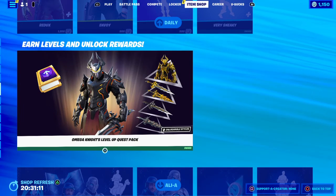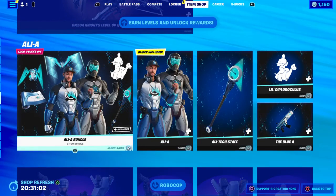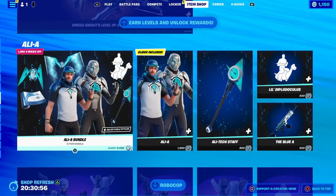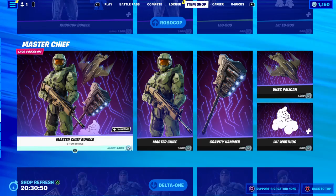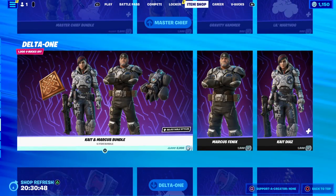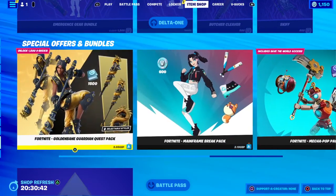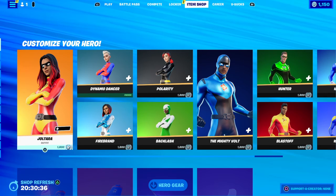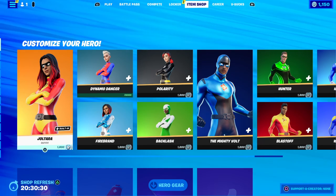Last but not least, we have the return of the remaining bundles which have been in the item shop over the past week or more. We have the Omega Knight Level Up Quest, the Ali-A Bundle Icon Series Legend — absolutely love this skin, really happy it's finally in the game, it's about damn time. We also have the Robot Cup bundle, the Master Chief bundle, the K and Marcus bundle, and the Emergence Gear bundle. Sorry about the item shop being super late — I literally had to gut my hard drive of Fortnite footage.